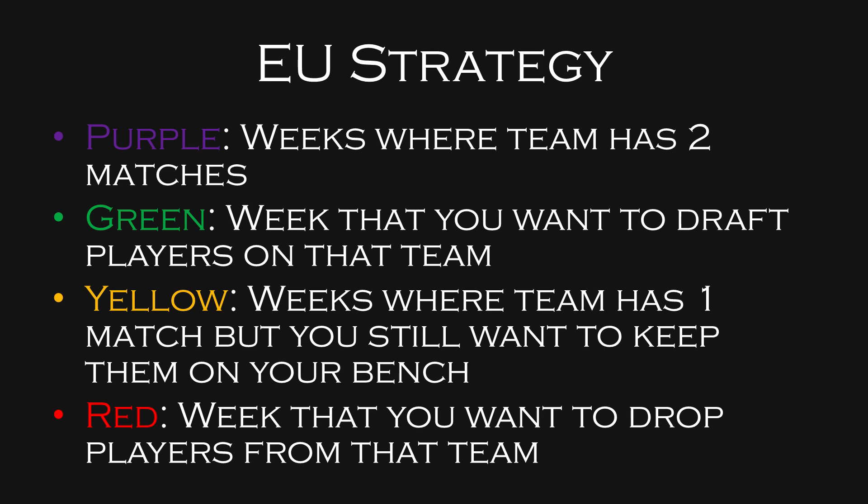Purple means that the team has two matches that week. Green means that you want to pick up the team that week. Yellow means the team only has one match that week, so you probably want to keep them on the bench. Red means you probably want to drop players from that team after that point, because they will no longer have two matches per week.